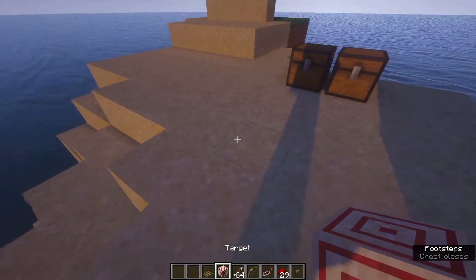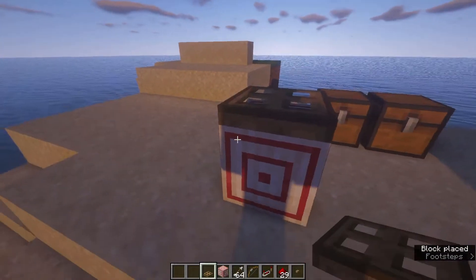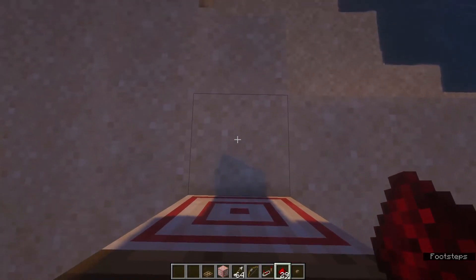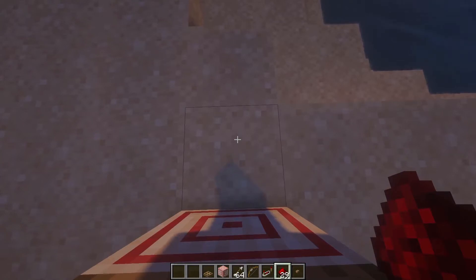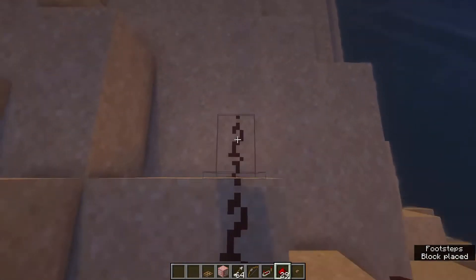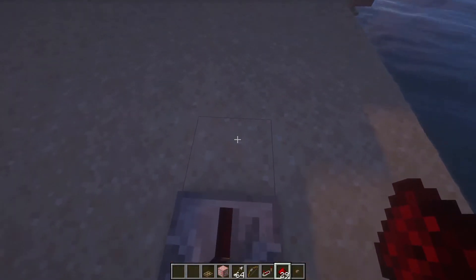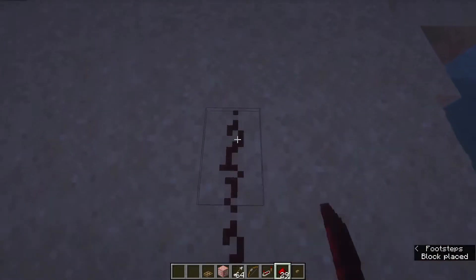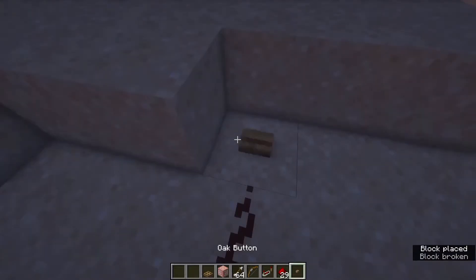Start by placing down your target block, then on top of that an oak trapdoor. Then take your redstone dust and start making a redstone line — the first section is 15 redstone long. Then place a repeater facing in that direction, and then lay the rest of your redstone: 1, 2, 3, 4, 5, 6, 7, 8, 9, 10, 11, 12, 13, 14 — and there is your button.